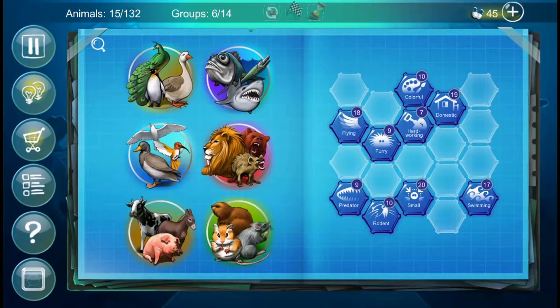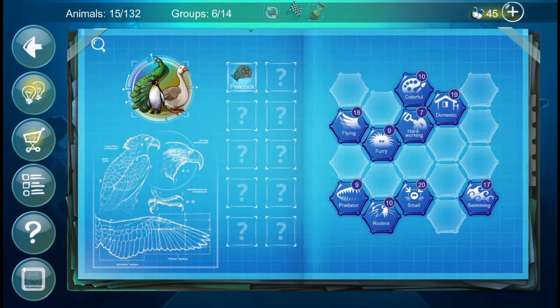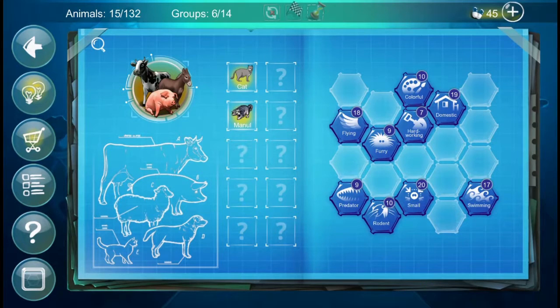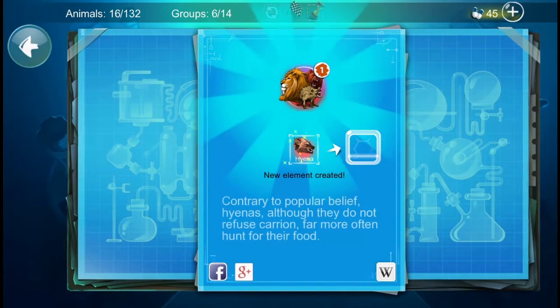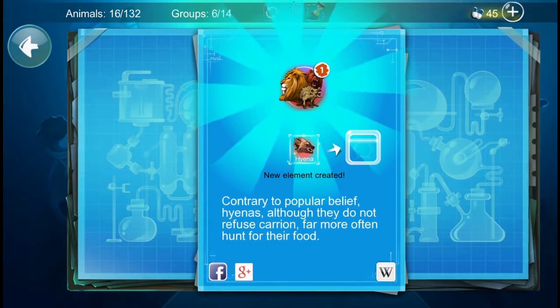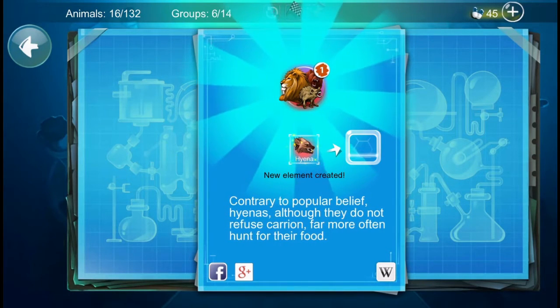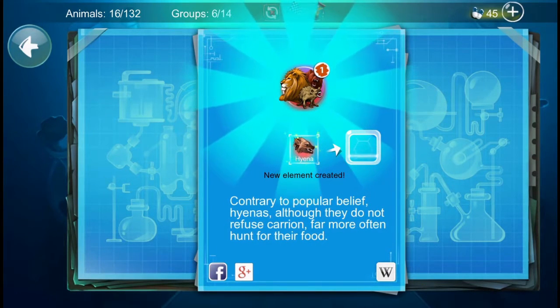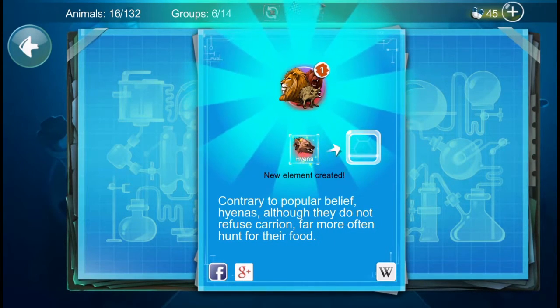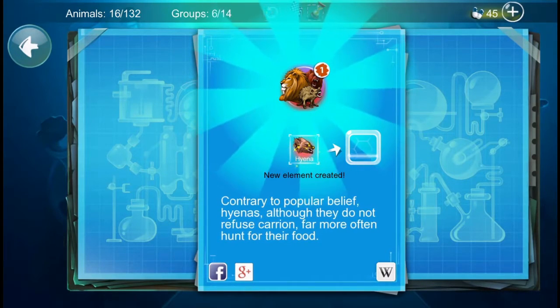We've got a new one — I think there are penguins and what looks like a goose. Cat and predator was another suggestion. Hyena! Contrary to popular belief, hyenas — although they do not refuse carrion, which is like dead, decaying animal meat — far more often hunt for their food.